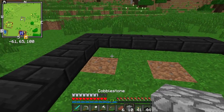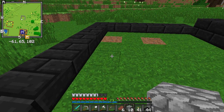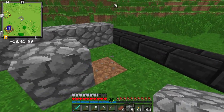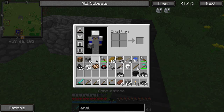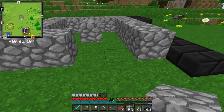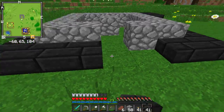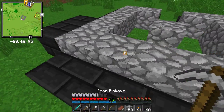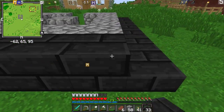So say the bookshelves are like this - one, two, three. The enchantment table goes right there. And then all we need is that. So yeah, this is fun. We'll just do it like that. I had it right. I'll leave it there so I know the layout, then just place all the blocks down.